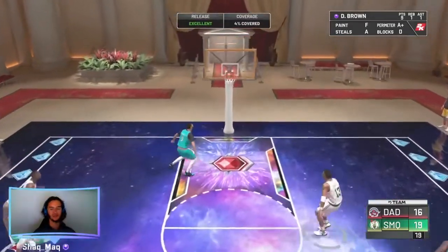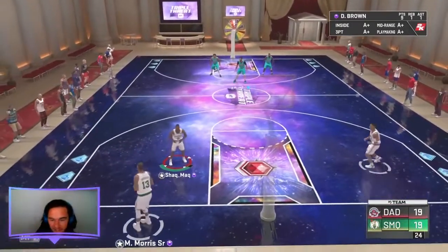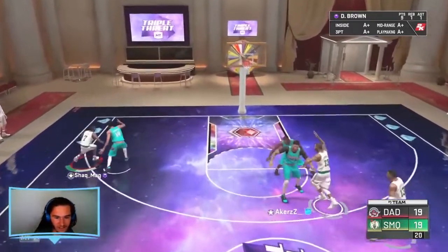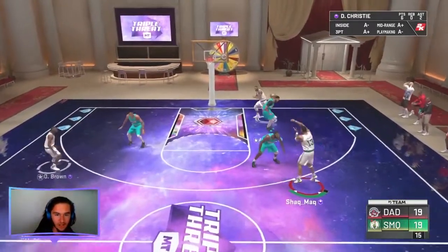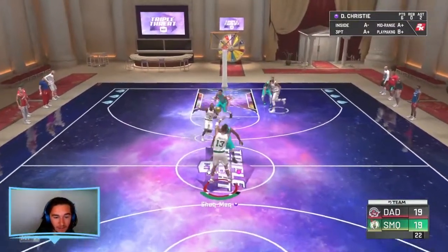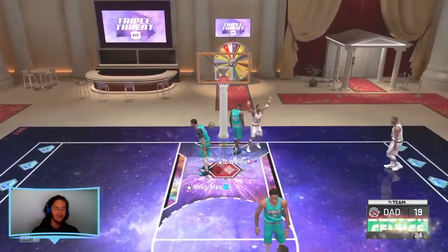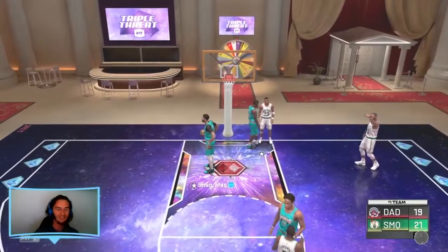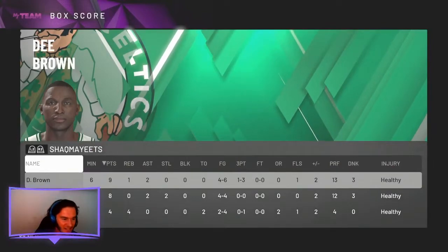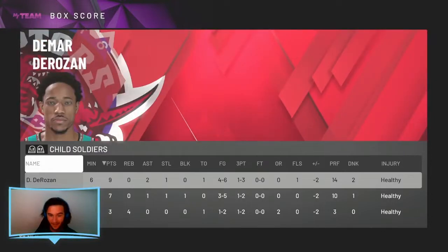Doug Christie is really good defensively, that high 90 steal makes things so easy. Of course the opponent greens a three on the next possession. I get the steal and immediately get punished for it — that's just how 2K goes. You do something good and 2K gives it right back. Going back to Doug Christie and D. Brown working together. Doug Christie finishes off the game. That's a very good win.